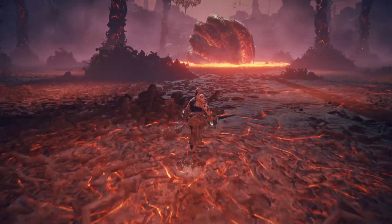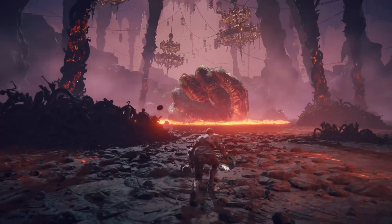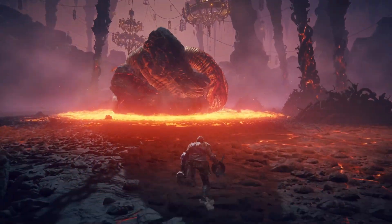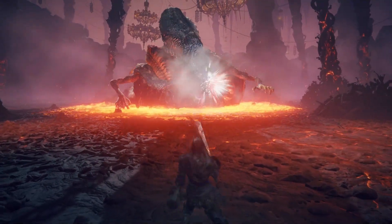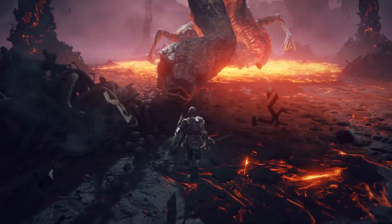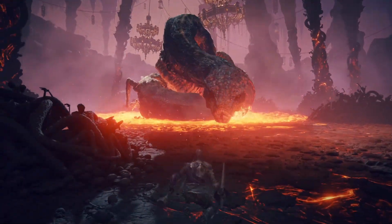Approach Rykard while crouched. While crouched, press the attack button to do a crouched power stance attack. Upon inputting the attack, return to the crouched position and repeat the inputs. You'll notice that you are able to attack Rykard with incredible speed and damage.